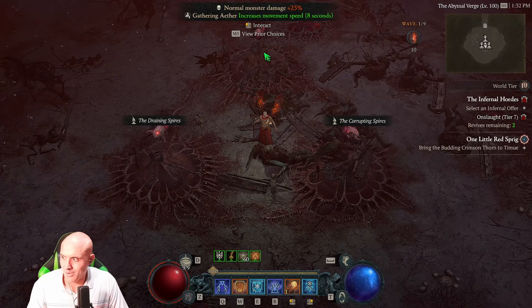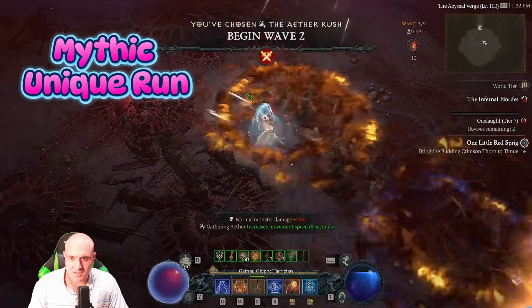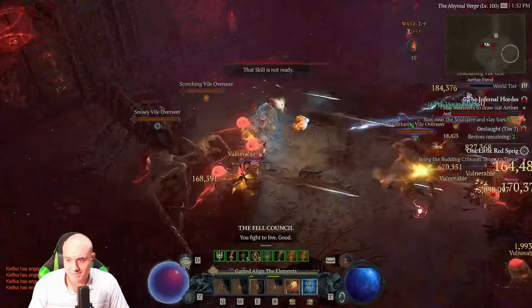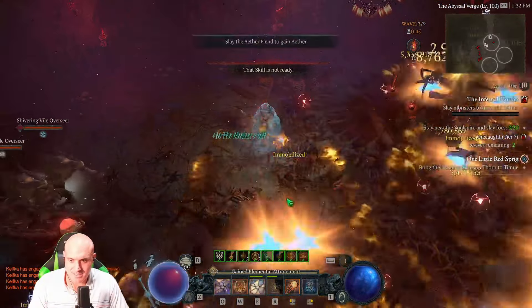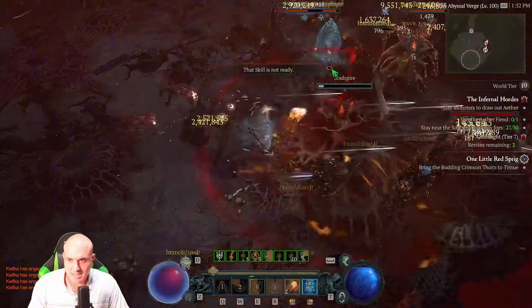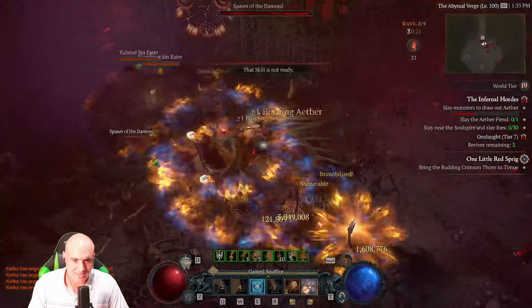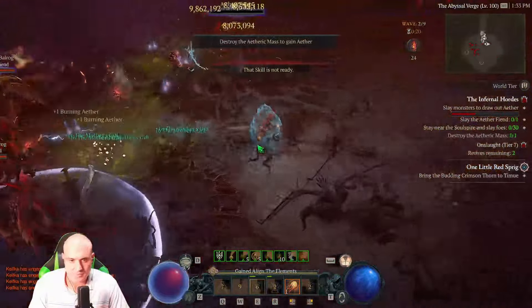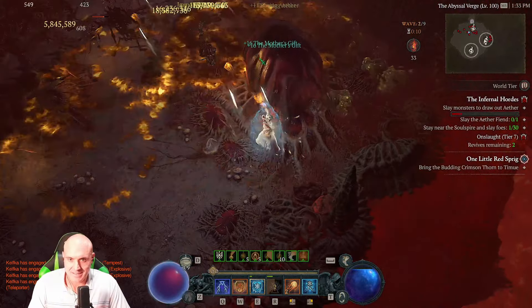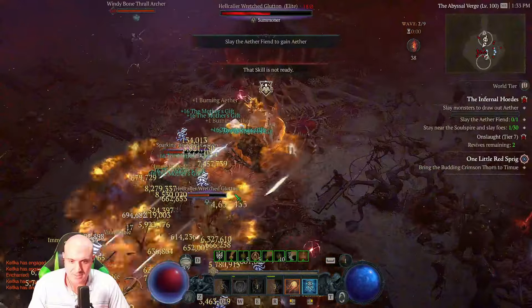We're in Tier 7 Infernal Hordes. Never pick the spires — you don't want spires coming out, that's bad news. I'm using Fireball. The Fireball enchant is fantastic for regular mobs because there's a high lucky hit chance that can immobilize enemies, and they take extra damage from Devouring Blaze. My neck piece has Devouring Blaze — it's the best stat for that slot. I'm also super tanky with damage reduction gear, but you want to stand about three character spaces away for the most effective bounces.